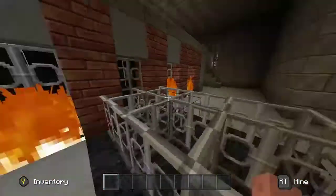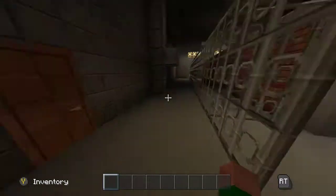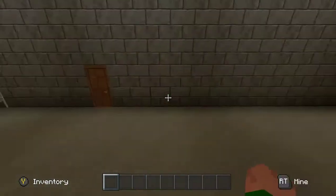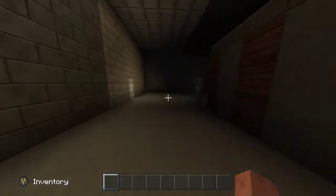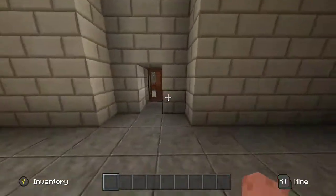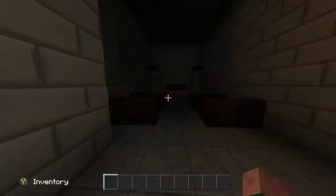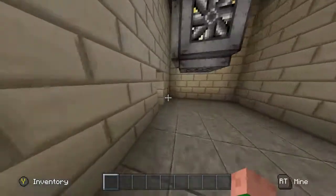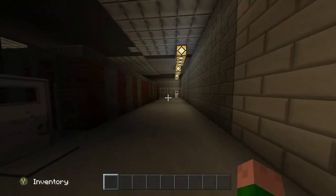There should be a door here — yes, through here. I'll just speed run this: you go through that hole in the wall, and through here is a little church thing or whatever. Here's the outside — I'm going to show you the recreation area later.